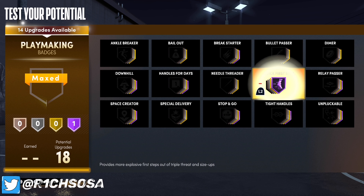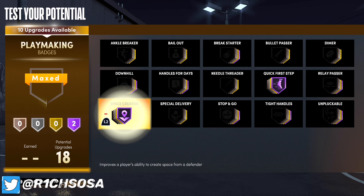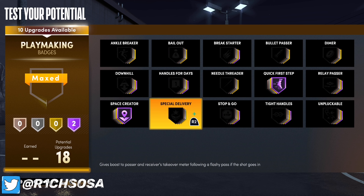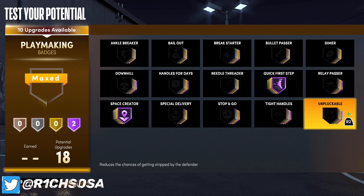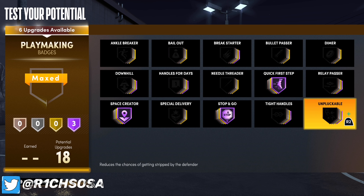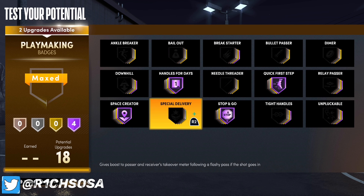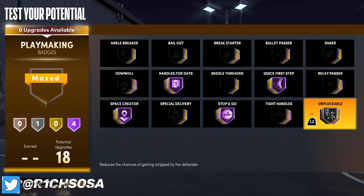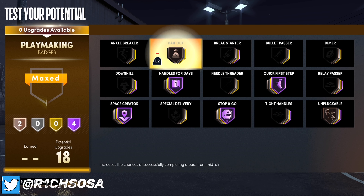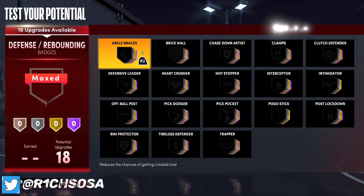For playmaking, go ahead and put on quick first step on Hall of Fame first. From there, put on space creator — this is an essential badge if you want to break ankles. Also consider stop and go on Hall of Fame, and handles for days at least on gold. I'm going with Hall of Fame on that, and I'm also going with bronze bailout as well as unpluckable.